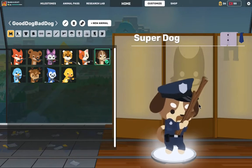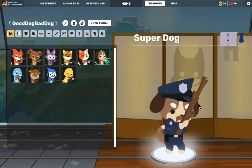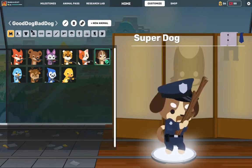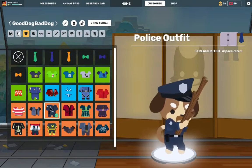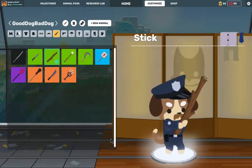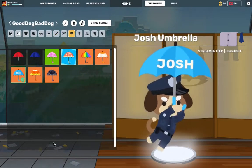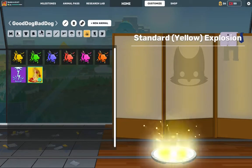Next we have Good Dog Bad Dog, which is my play on good cop, bad cop. For the outfit, I use the police outfit and police hat, with no glasses and a mustache. And a stick for the pickaxe. For the umbrella, I use the Josh umbrella. For the tombstone, I use the pumpkin tombstone again, and the pizza explosion.